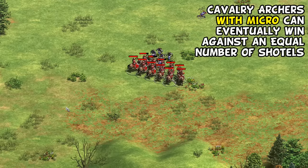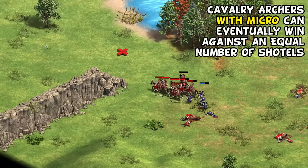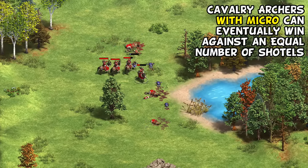It's still possible to win with micro, but it takes a lot of map space and a lot of attention, which is its own finite resource even if it's hard to put a number on. In fact, cavalry archers are low-key one of the units most negatively impacted by this tech.